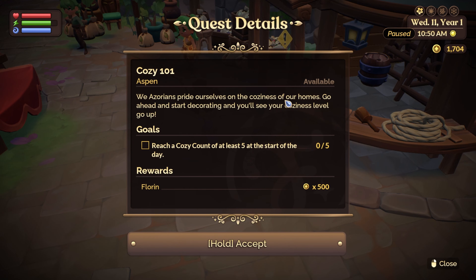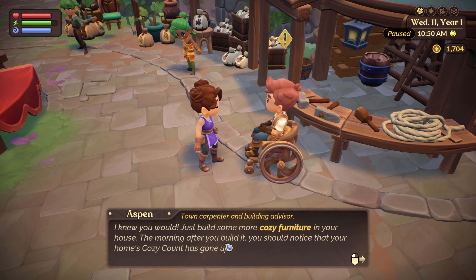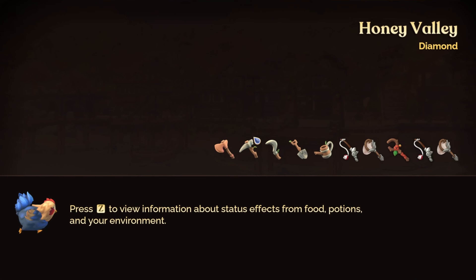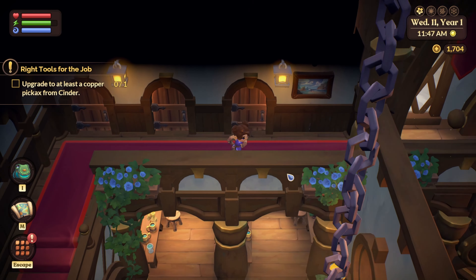You're a new farmer - yes! Best woodworker in town. You got a farmhouse - not bad, but could be better. Coziness is important. Here in Azoria we pride ourselves on the coziness of our homes. Go ahead and start decorating and you'll see your coziness level go up. Reach a cozy count of at least five at the start of the day - you'll see some more cozy furniture!